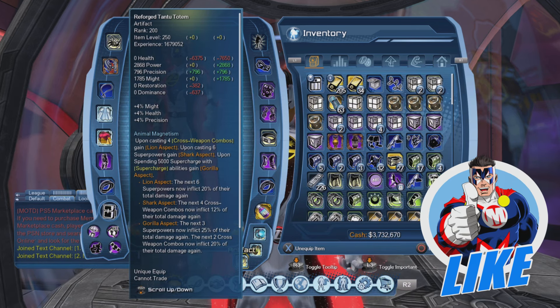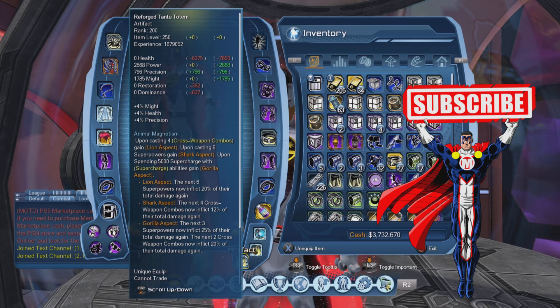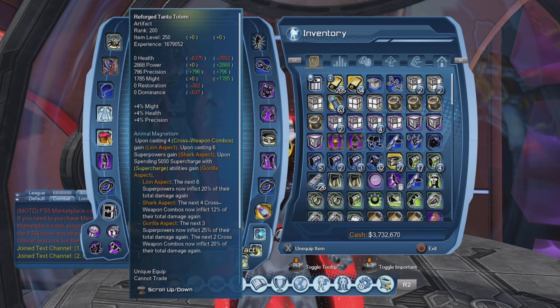There were supposed to be two new artifacts originally. There was also a tank artifact that was supposed to be released, but we already knew some time ago that the tank artifact was nowhere near ready. So it was a bit surprising in the producer letter when they mentioned two new artifacts. If you look at the producer letter again, you'll notice they only mention one artifact now — we only got the DPS artifact, because the tank artifact still needed some work.